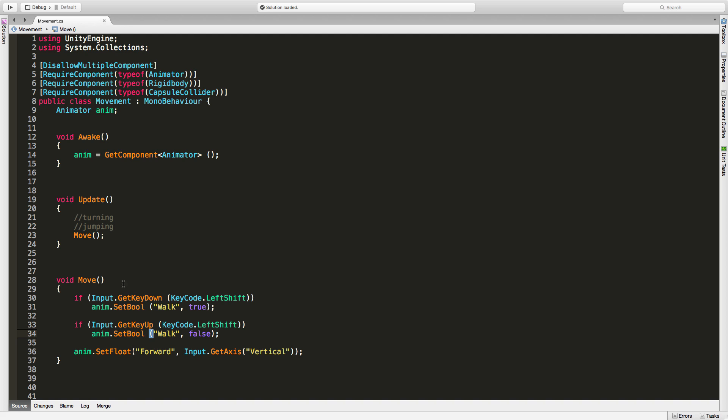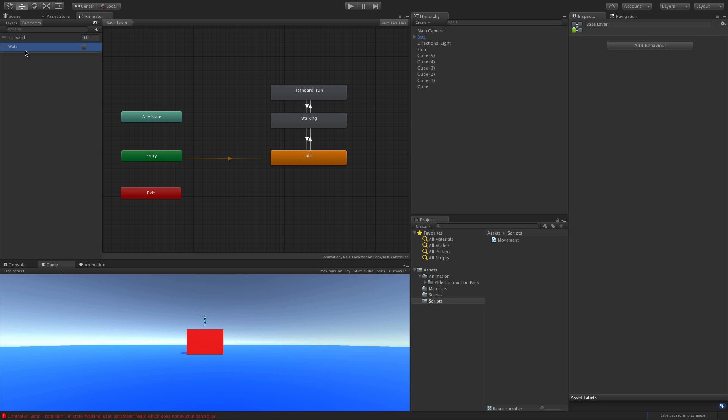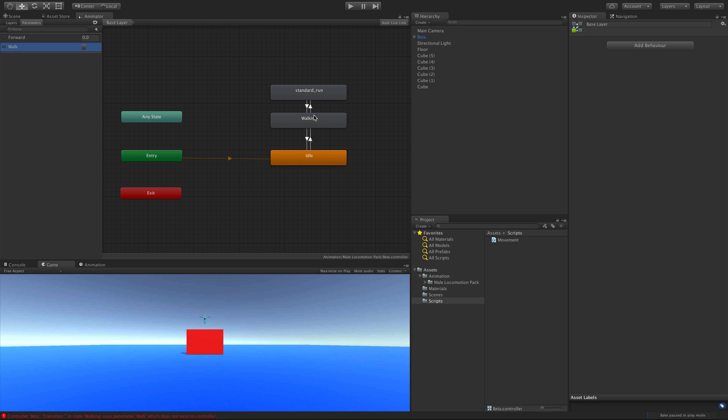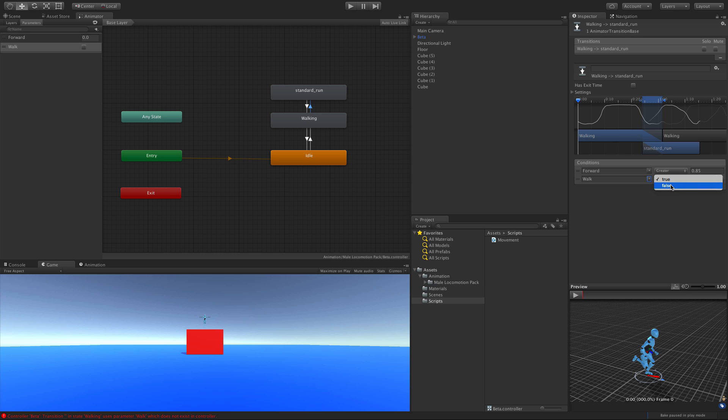A quick reiteration: when we press left shift down we want the character to walk, and when we let it up we want the character to run again. Let's jump into Unity — we need to set this bool up. Click the little plus arrow, hit bool, and I called it 'walk' with a capital W. Now let's look at our transitions. The only transitions we really have to worry about are the ones between walk and run. I'll click this first one and click the plus button down here and set walk equals false, meaning we can run.